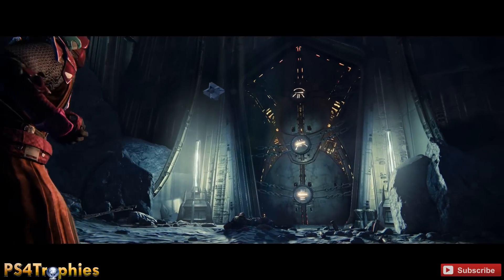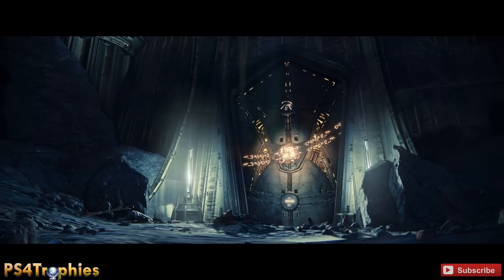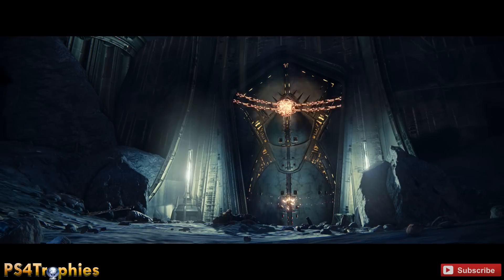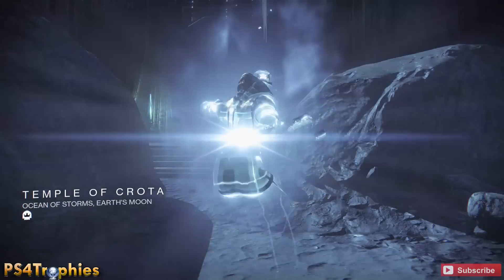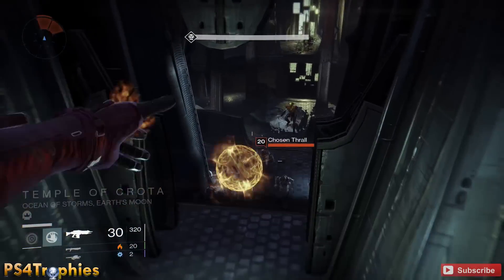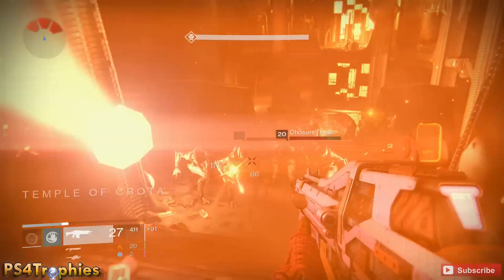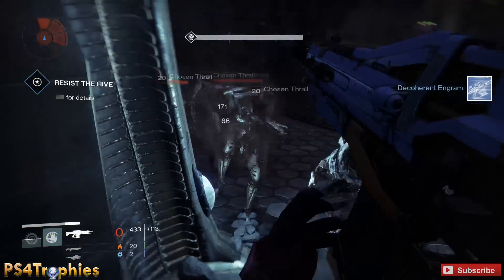What I'm going to do is rinse and repeat — when that door opens, throw a grenade down there. Your class might be different, however you want to handle it, but the premise is the same: you clear out all the thralls and then let yourself die. What I'm looking for is a whole bunch of blue engrams to take to the Cryptarch, because blue ones can turn into legendary gear.